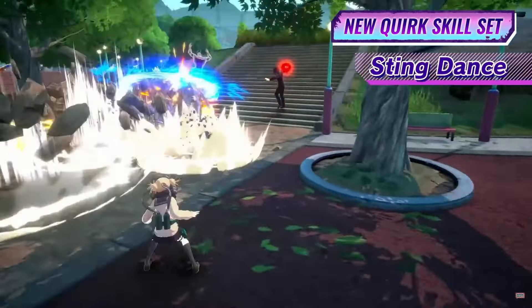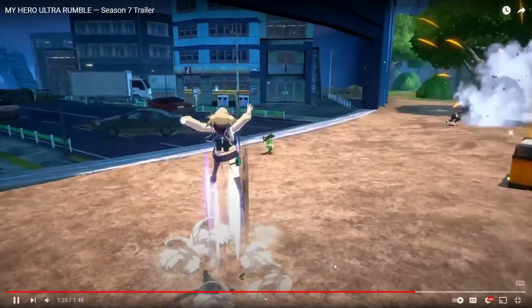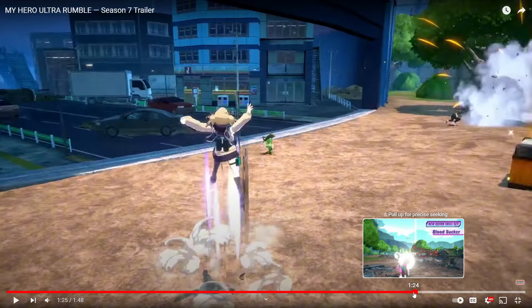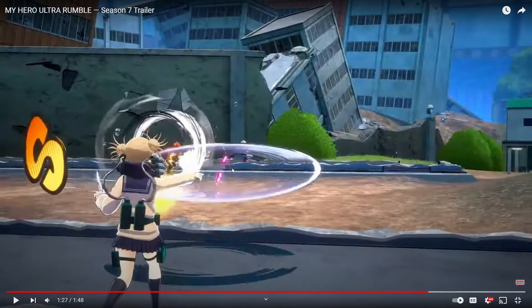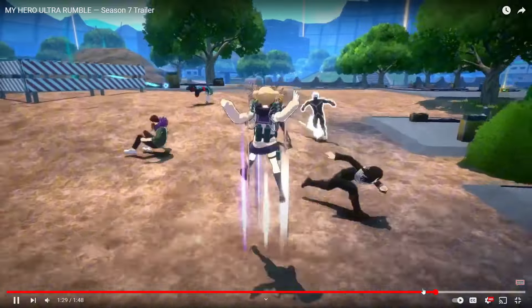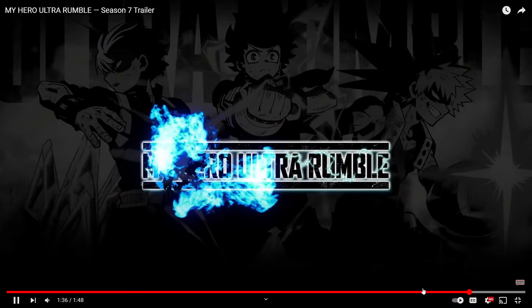I believe this is her beta — she can do some sort of backflip. I'm not too sure what that ability is. That looks like her normal beta. So she does a backflip — maybe that's a gamma. That might be the beta I was thinking. That's a gamma or beta, I'm not too sure which one's which.